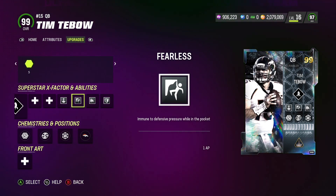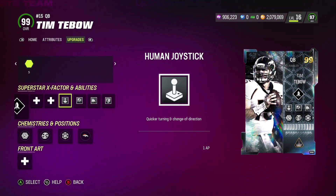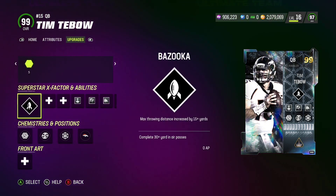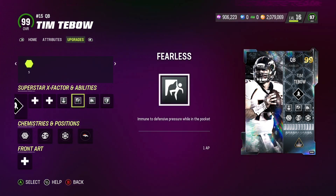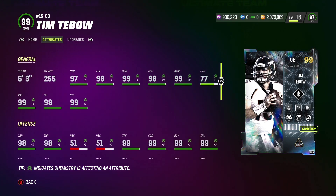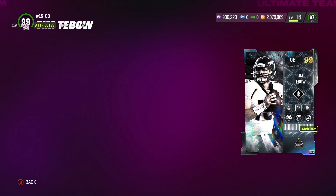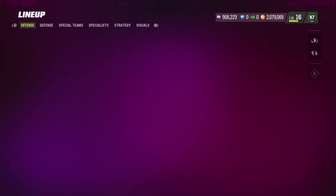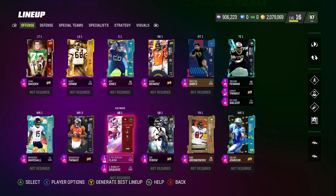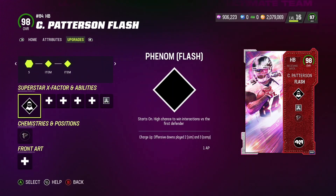We're also going to be using Tim Tebow — obviously a running QB. We do have Fearless on him just in case we need to throw, but all the other abilities are mainly for running: Human Joystick, Bulldozer, and Tank to shut off those hit-stick tackles. He's going to be fun to use — definitely going to be abusing the read option. He has 99 speed, he's 6'3" 255 pounds, and 98 carrying, so very solid.